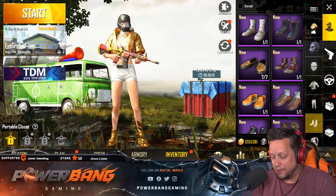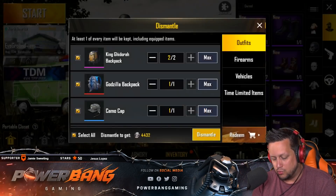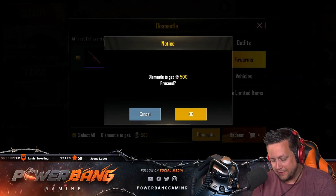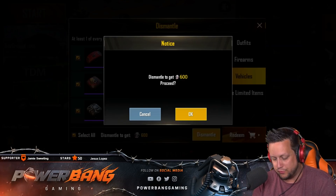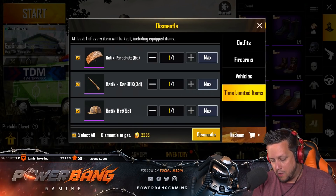Alright, here's what's going to happen - we're going to Dismantle all. Oh man, this hurts. Firearms - look at how many of these we got to dismantle. 500 Silver Fragments. Vehicles, parachutes, all that fun stuff. Yo, look at this - 2,335 BP.